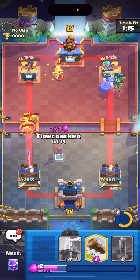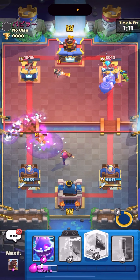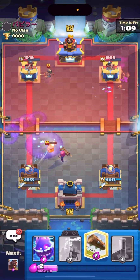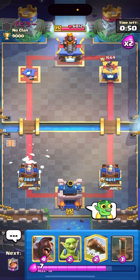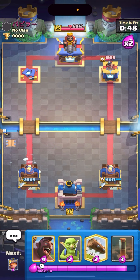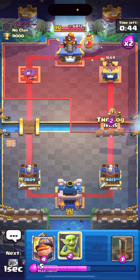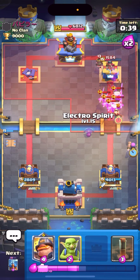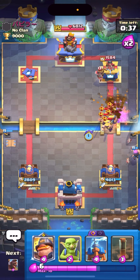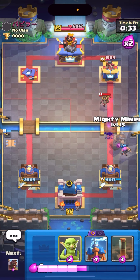I'm gonna take like half his tower at least. He goes Evolved Ice Spirit, but does he have a Log? He goes Princess — okay, he's gonna keep his tower I think. Look how much damage there is. Can he afford a Flying Machine? If not, my Firecracker is gonna shoot his Princess. Sorry about that — someone called me. I'm just gonna Hog on the right side. I have my Log ready. He goes Little Prince at the back — I pre-Logged. I have the Barbs but I caught a Princess.